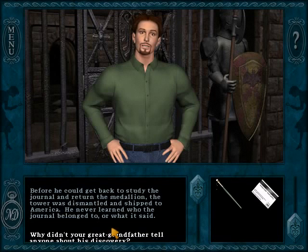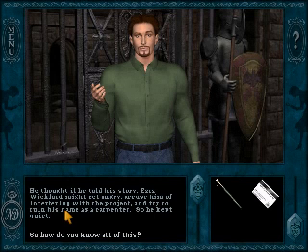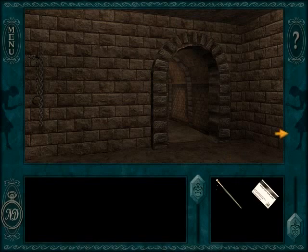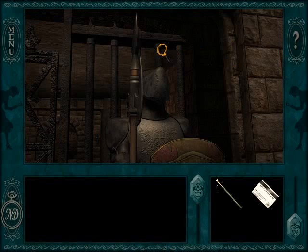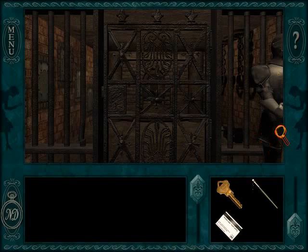Nancy goes to the Royal Tower, and sure enough the mural has Marie Antoinette holding a purple rose. So Nancy decides to desecrate the 300-year-old artwork by smashing the rose tile to bits in order to get the key. The key and the medallions unlock Marie Antoinette's treasure, which is a large diamond.